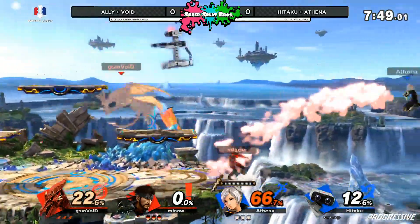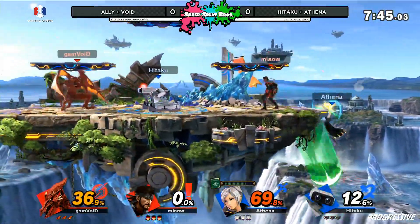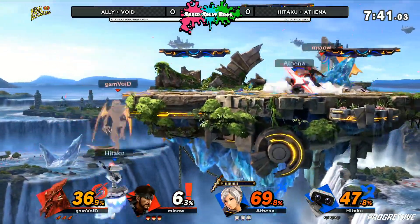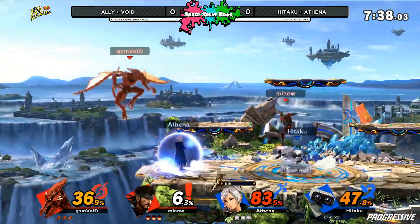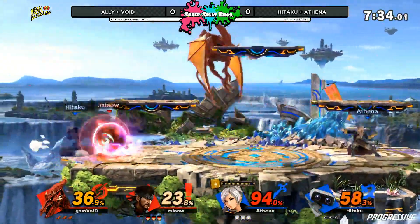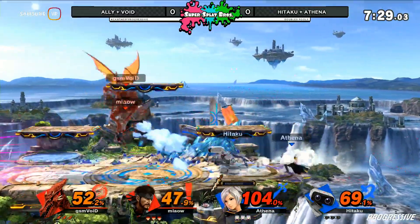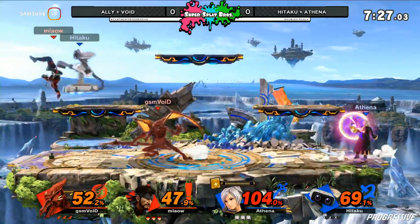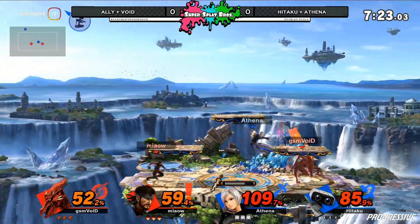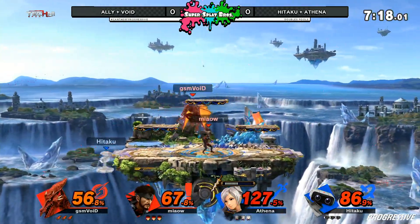Speaking of neutral airs, Void coming in with a neutral air of his own. Kind of uses that button quite a bit. Such a big hitbox for Ridley. It's going to be interesting watching this Ridley in doubles play. But even though he has a big body, he does have big hitboxes. A lot of people just referring to it as the Cloud Nair going on in this game — it takes up so much space. He's going to get hit by that Arc Fire, taking a lot of percent. The up smash is online.